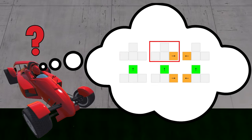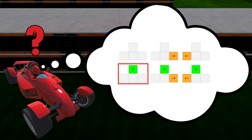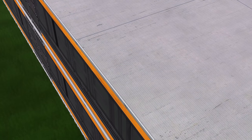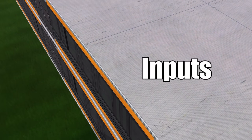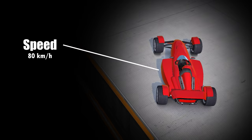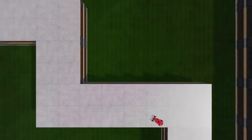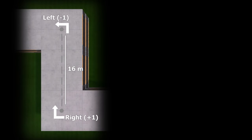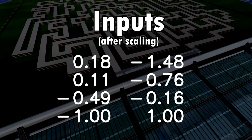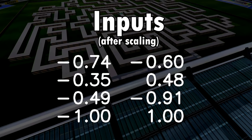But how can it decide which action to take? The AI needs to get information about the game. It receives that in the form of numbers called inputs. Some inputs describe the state of the car, such as its current speed and acceleration. Others indicate how the car is positioned on the road section it's currently crossing. And the last inputs indicate what's further ahead. This is what the AI sees when playing.